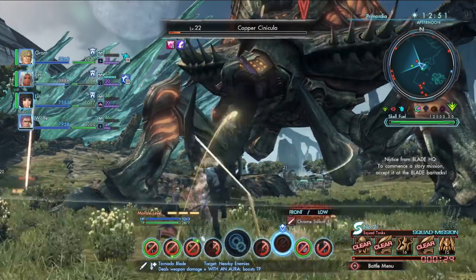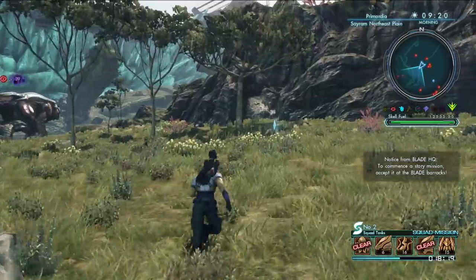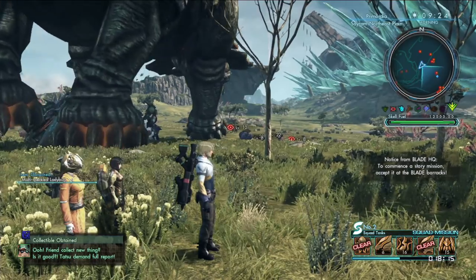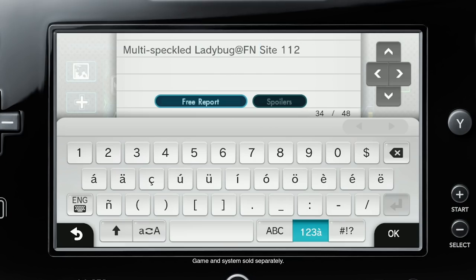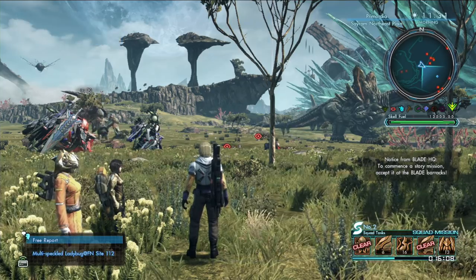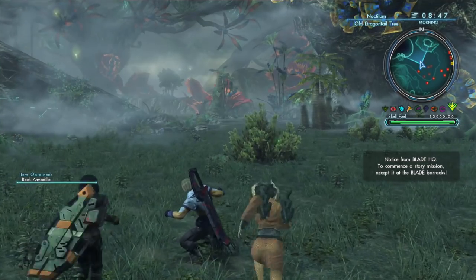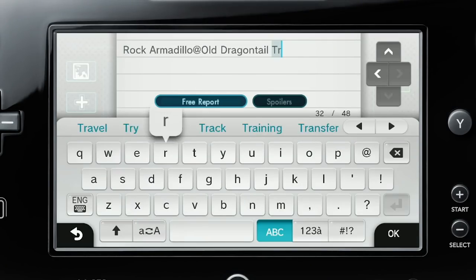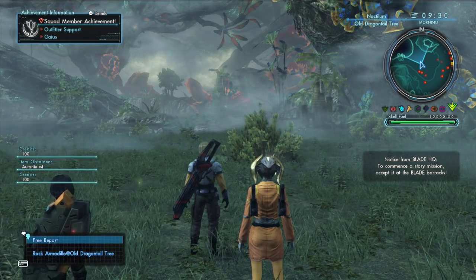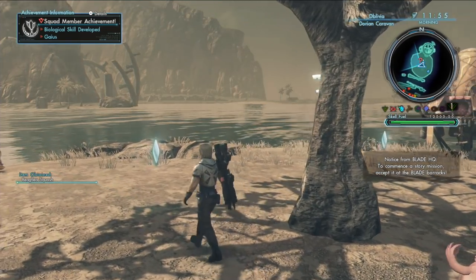It is human nature to feel contemplative in the face of probable extinction. Luckily, you can share your thoughts with fellow squad members by sending them Blade reports. You can also share your findings and even recommend a report you have received. If a report is recommended by enough Blade members, it will be sent to members of other squads as well. You can view the Blade reports of any Blade member added to your favorites list. Blade reports are stored on the Blade network servers, so you can send and receive reports no matter what time of day.